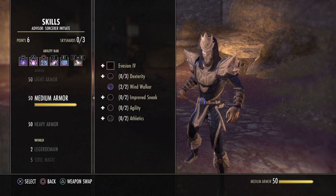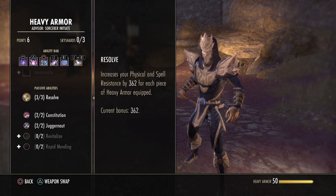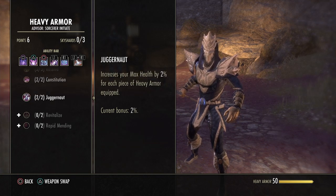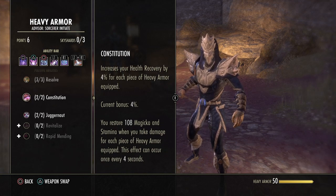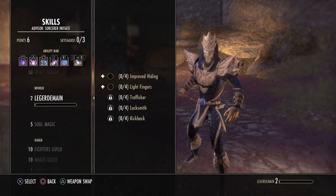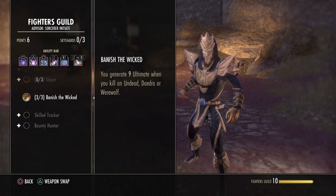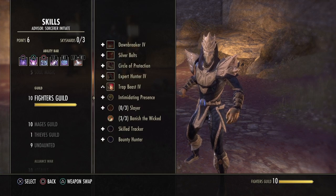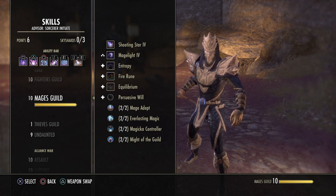In Heavy Armor, take the Resolve, Constitution, and Juggernaut passives for some extra resistance, max health, health recovery, and sustain when you take damage. In the Fighter's Guild passives, take Banish the Wicked — you generate 9 ultimate when you kill an undead, daedra, or werewolf, and there is quite a lot of that in Maelstrom Arena.